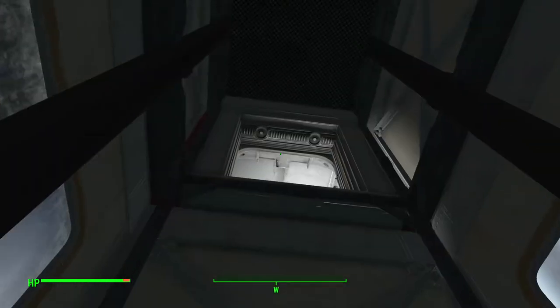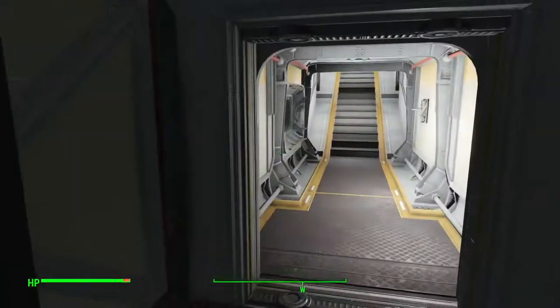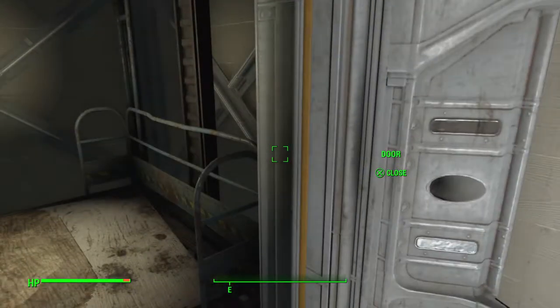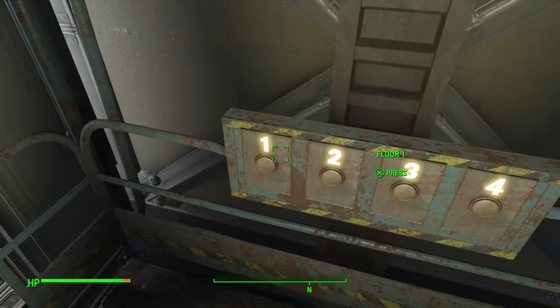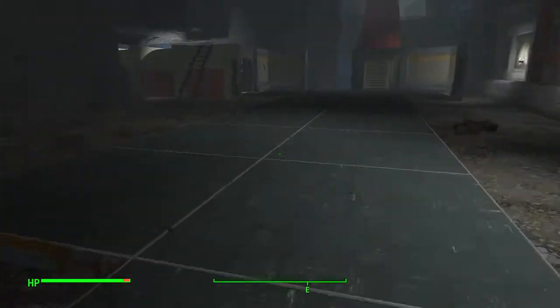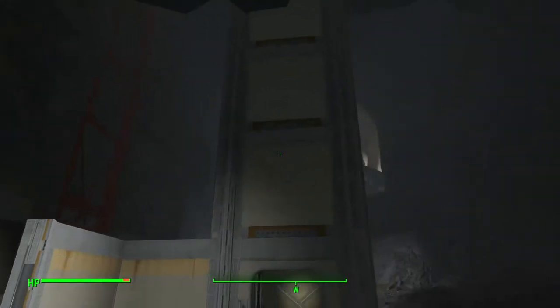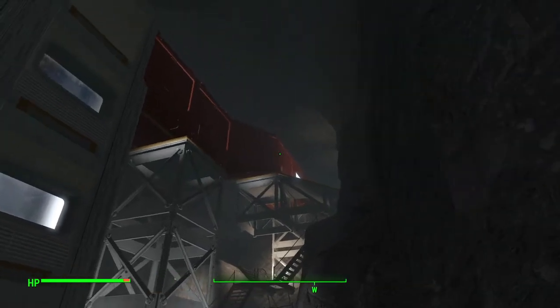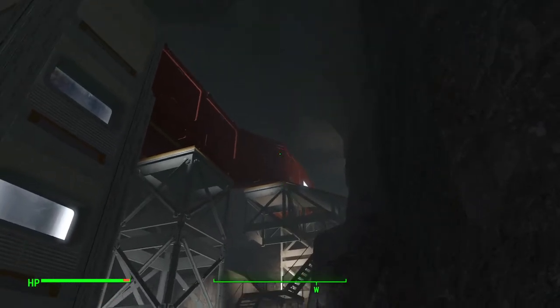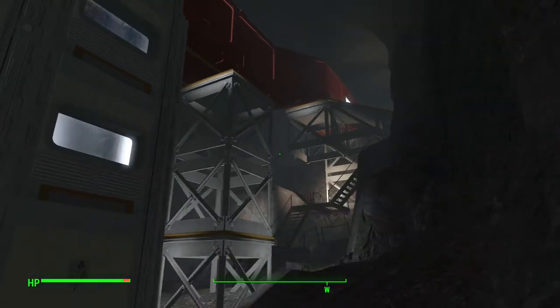The only problem with these elevators is that you can't call them back very well, because they're supposed to be like open frame elevators — and so that's where the button is, and I can't get to the button. Anyway, whatever — I have freaking elevators in my vault. If they're glitchy and doff a little bit, it's not a big deal. There is my elevator, and there's my walkway to get to it. Because you can only do a four-storey elevator, and this is essentially a five or six storey drop, I didn't want to have a series of elevators — so I did some dips and stairs in the corridor instead.